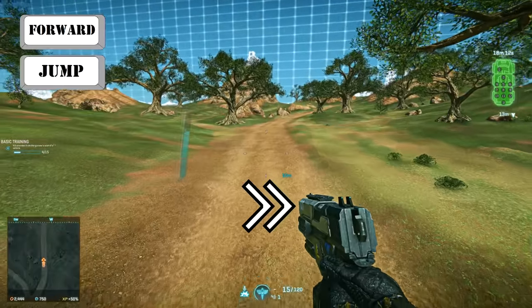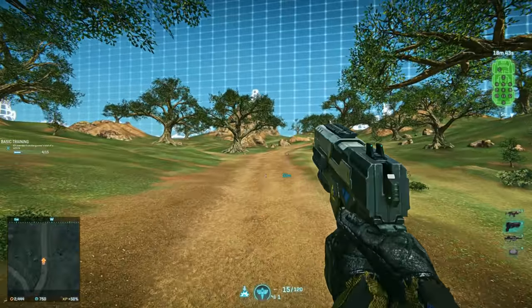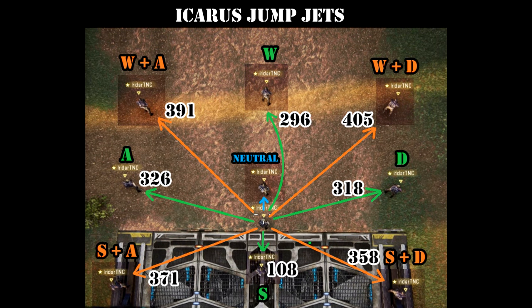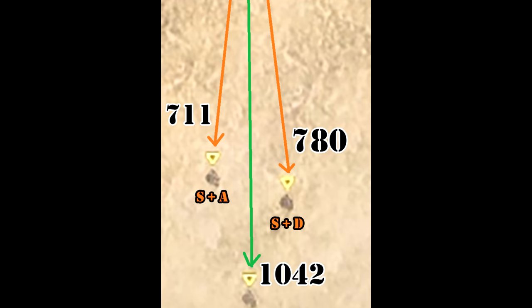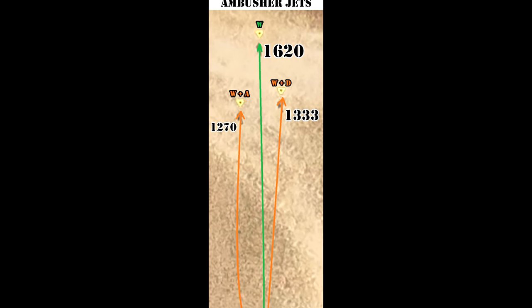If you don't need extra altitude, you can instead tap the jump key to conserve some fuel. Icarus jets have excellent sideways movement — it's marginally better than flying straight forward. Flying diagonally gives the best results, letting you cover about 25% more distance than flying straight or strafing. According to my tests, you always reach the same altitude regardless of directional inputs; if there is a difference, it's not big enough to matter. Ambusher jets react negatively to strafing input — you lose a noticeable amount of travel distance just to gain a few meters of horizontal movement. Similarly to Icarus jets, ambushers seem to always give you the same altitude regardless of directional inputs.